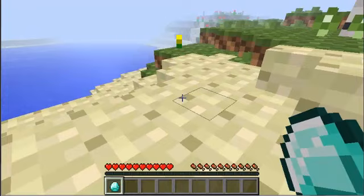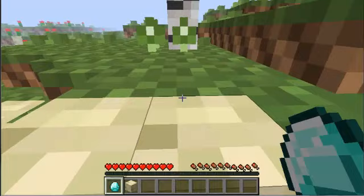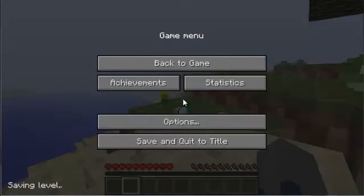So basically you just need the item that you want to duplicate. I do believe this works for all items - I'm not sure about blocks, I'll take a block and test it out. I know it works with diamonds though, because who doesn't love diamonds. So basically all you gotta do is just throw your item onto the floor, then press start and make sure it saves the level, then go to save and quit.